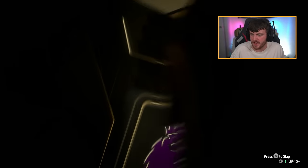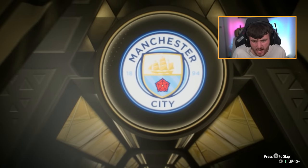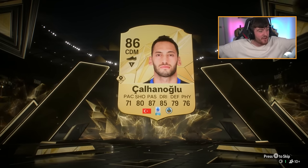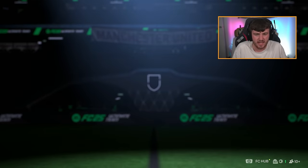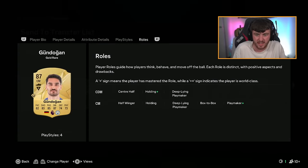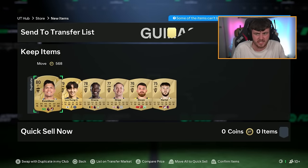Walkout — center mid, Germany — I think that's Gündogan, not bad, I'll take that. He's 87-rated and I do want to try this card out. Double walkout — Hakan Çalhanoğlu and Gündogan! 86 and 87. I know Gündogan's pace isn't the greatest but this card looks solid — he's got Playmaker Plus and Holding Plus as well.